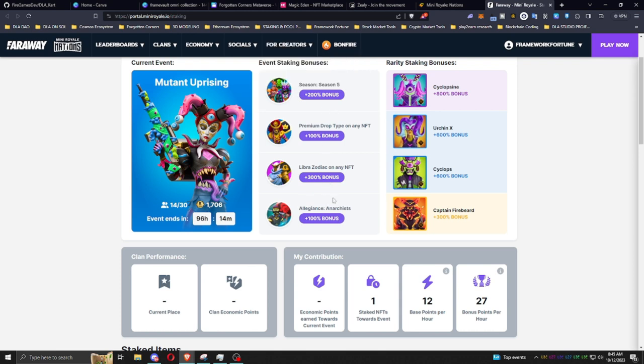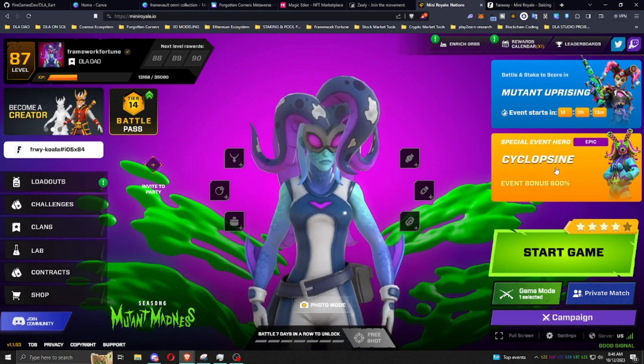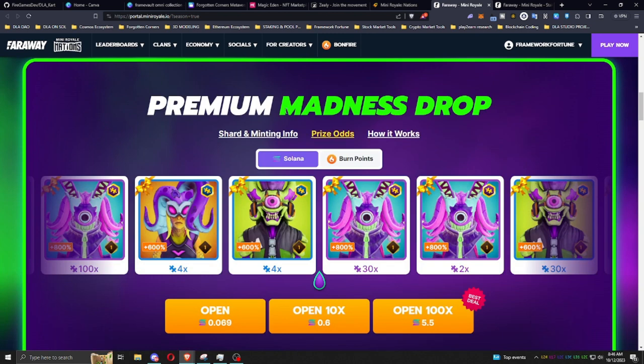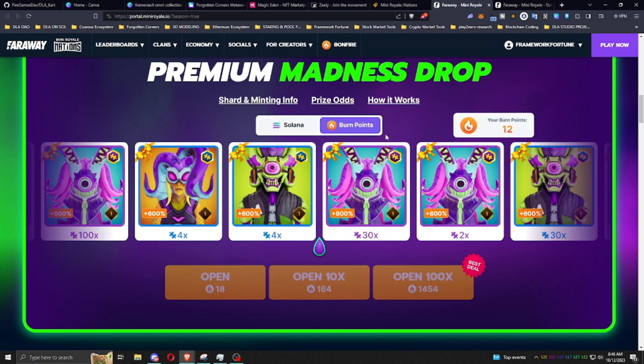This changes every clan war. My main focus is the event premiums from Season 6 or the current season we're in — which would be the Epic Cyclops. You can see here: Cyclops Scene at 800% bonus, Urchin X at 600% bonus, and Cyclops at 600% bonus. These event NFTs and event characters stay the same throughout the entirety of the clan war. Besides buying them off the secondary market on Magic Eden, the only place you can get these is from the Premium Madness drop, and you can try to get these shards with Solana or with burn points.